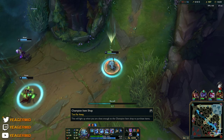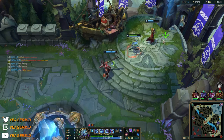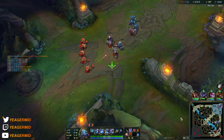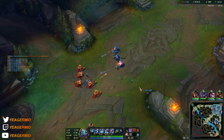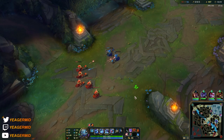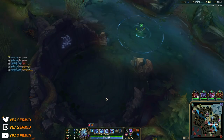Now the Dark Seal is fully stacked, so it makes sense to buy it. But the most important item on Fizz is Zhonya's Hourglass. Out of all his items, this is the playmaking item — used both aggressively and defensively. It allows you to play even more aggressively and then use the active to buy yourself time until your other abilities come back up.